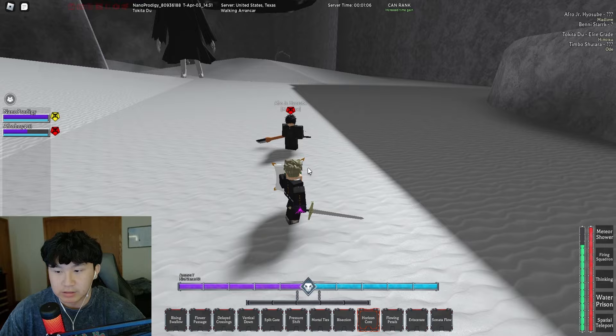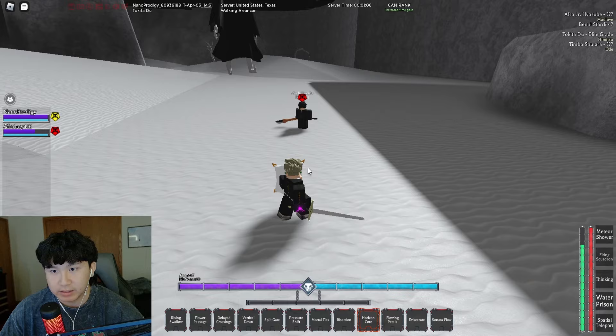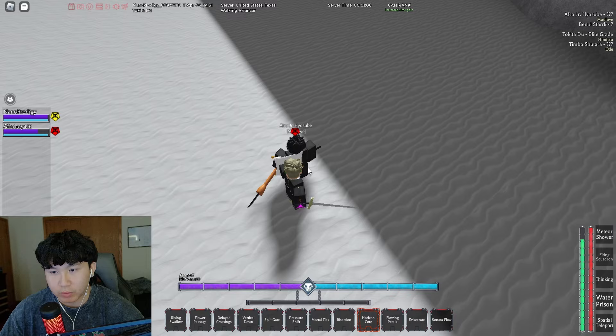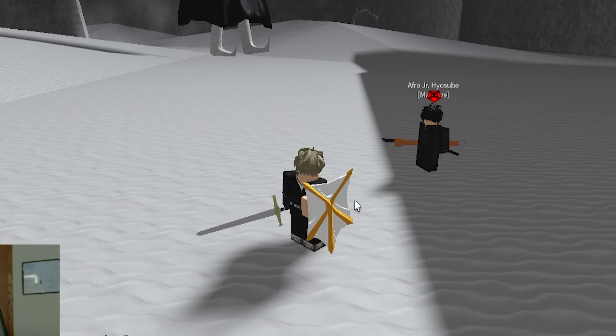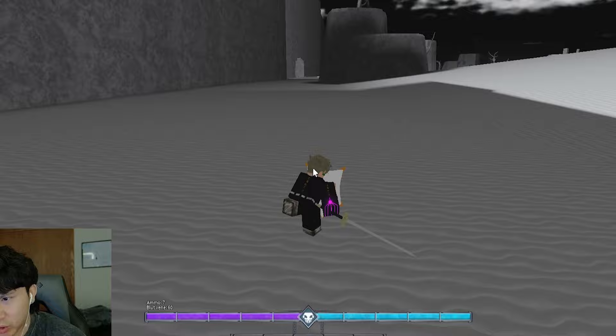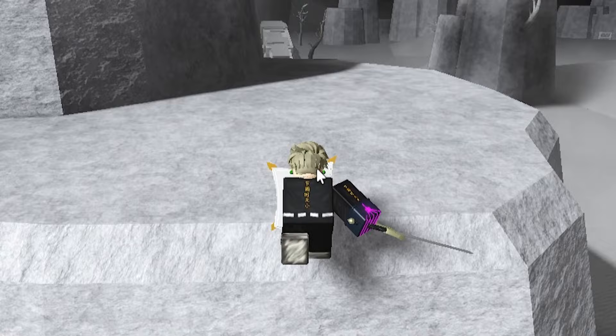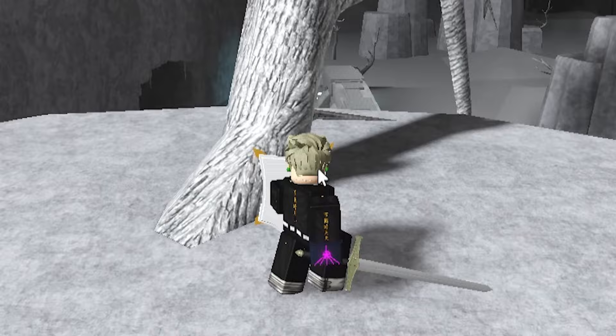The last way to use Horizon Core is if you actually use it first and then use either vertical down or split gate — it will automatically true pierce. If you Horizon Core at the right distance your opponent will get ragdolled right in front of you, and then you can vertical down afterwards for the true pierce without needing split gate. This is my Quincy account — it's Kendo Visionary, super good Kendo Quincy. I think it's slept on, it's super strong. Let me know if you want me to make a video on Kendo too because a lot of people have been asking in my streams, and there's a lot of things on Kendo you need to know.